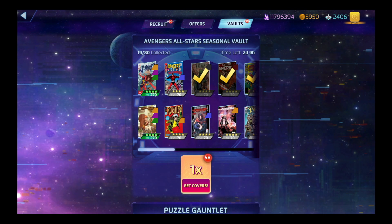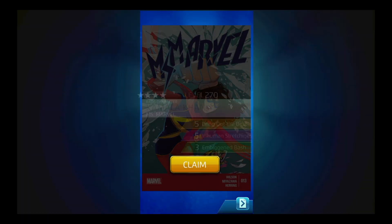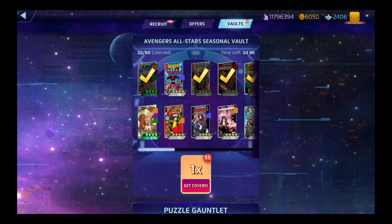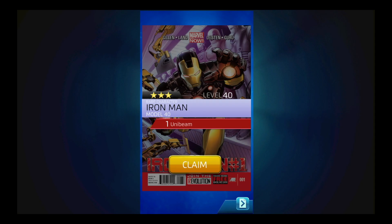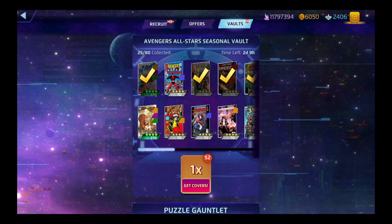That is Legends. Yes, I have the con — I just need one. Just give me the Squirrel Girl. I got some hero — I love hero. Heroic. Iron Man. Come on, Squirrel Girl. No, I don't want ISO. Squirrel Girl.